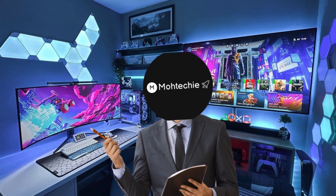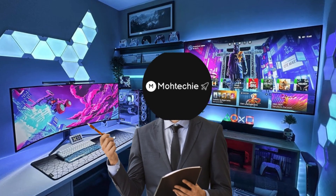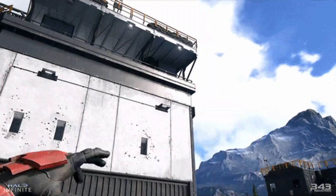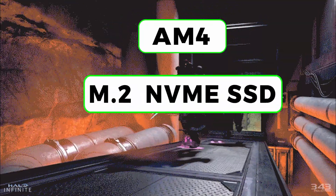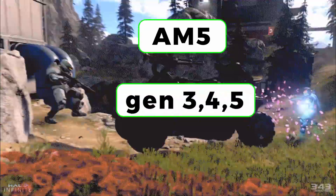Moving on to storage — this one's simple. Just get an SSD, preferably a 2TB one if your budget allows it, because modern games are massive, like 500 gigs per game. If you've got an AM4 motherboard, just go for an M.2 NVMe SSD. If you're on AM5, go for a PCIe Gen 3, 4, or 5 NVMe. All of them work.